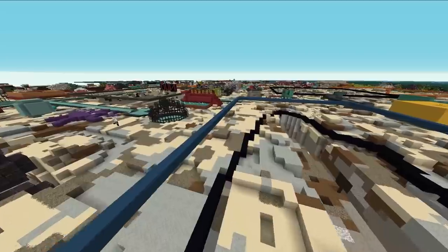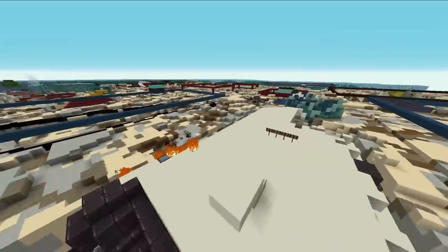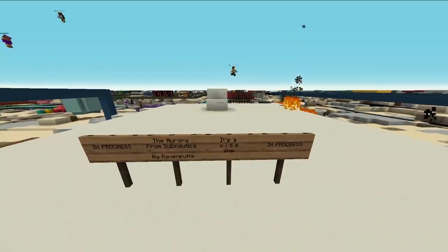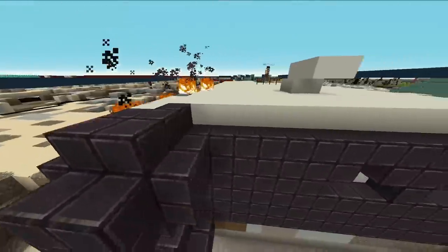Diner UI. I've just come on the stream — is there some kinds of water that's more wet than other waters? Oh, the Aurora from Subnautica! It's a wide ship — it's also on fire. True to the Aurora.